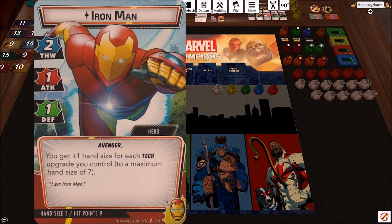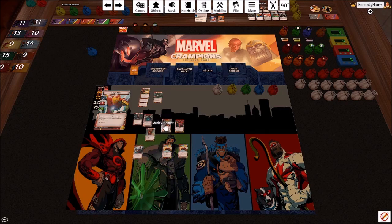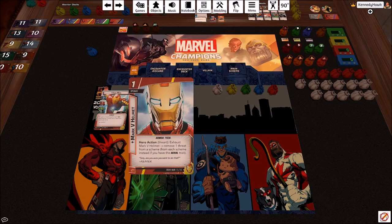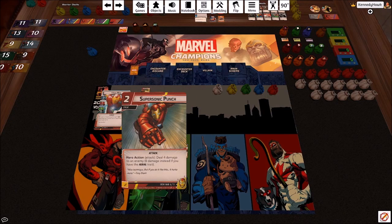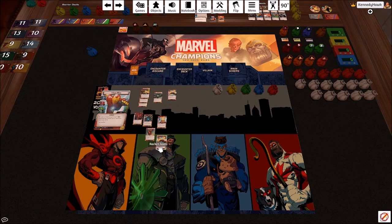When we pick an aspect, if we can pick one that does a little bit of thwarting for us that's going to help. Iron Man's hand size is one at the beginning of the game, so until we get those tech upgrades into play it's going to be really hard to flip and keep cycling through our deck. Also, a lot of Iron Man's cards are better if you have the aerial trait — there are two gloves that do two damage instead of one, this removes a threat from each scheme, and this does eight damage instead of four. We need mental resources for the rocket boots, so keep that in mind.